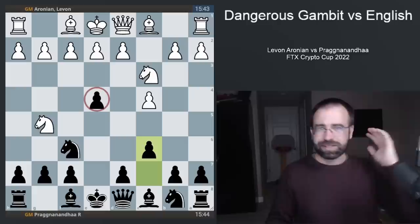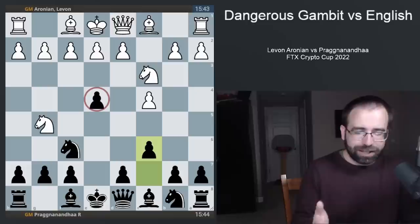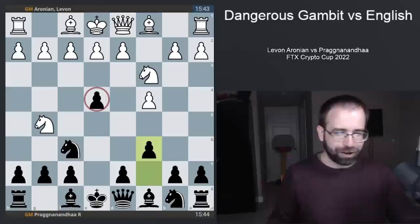This is Levon Aronian with the white pieces going up against Praggnanandhaa with the black pieces. After four moves, they got to this position that has only occurred in the Masters database six times. In the last year or so, we've seen a couple 2,600-rated Grandmasters play this opening, but it's still in its infancy. Here we see black offering the E4 pawn in order to accelerate development and get a very interesting game. This opening is still new, so the players didn't play perfect — it hasn't all been figured out yet.